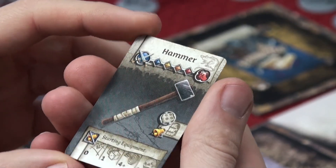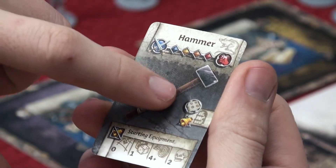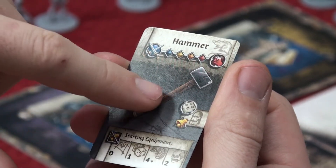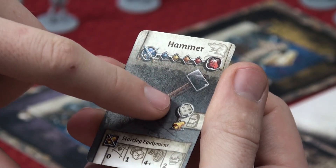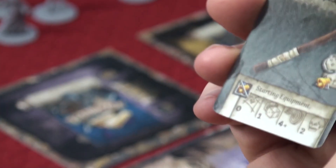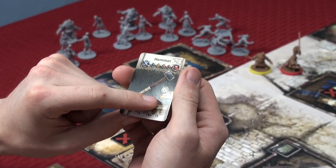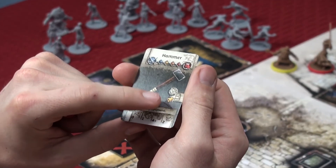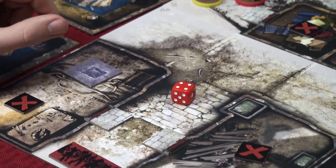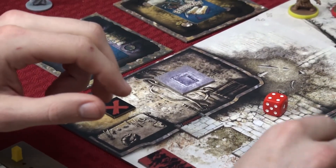Different weapons or equipment will have a door symbol. If it also has a dice symbol next to it, you have to roll a die to open the door — in this case you need a four or greater. You roll the number of dice listed on the equipment (one for the hammer) and need a four to open the door. You also place a noise token next to your character because this weapon makes noise when opening a door.